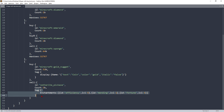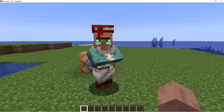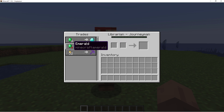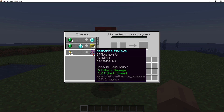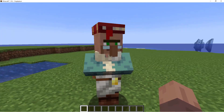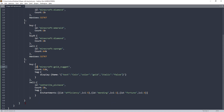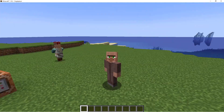So our villager visually looks amazing and you can sell things from items to exchange for other items, to items-plus-items exchanging for items with NBT. This villager is actually complete with custom trades — you can just keep adding more and more trades — and that is the whole villager.